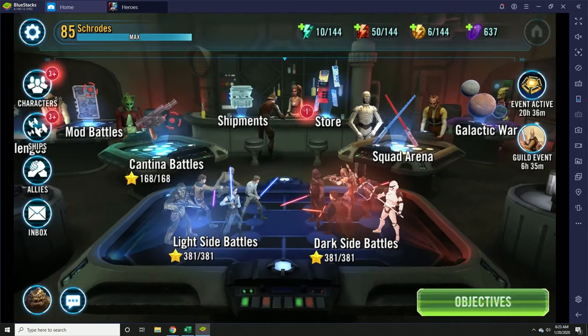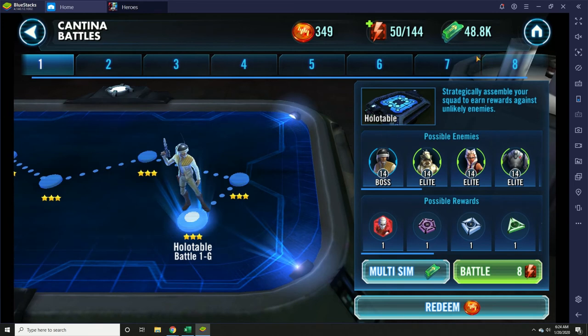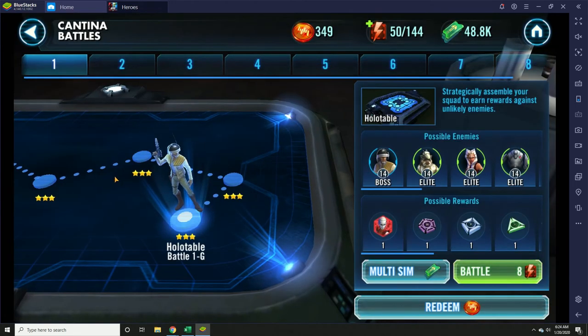Cantina Battles will unlock at level eight. They're similar to the light and dark side battles because you'll use Cantina energy to attempt battles. They're set up in the same way — each battle will have three stages, and you've got to get through all three stages in order to complete the battle. If you lose a character, then you won't get three stars. You can bring in a friend, and it's very nice to have those friends. Their characters a lot of times solo the mission, so you just need characters that can get through it. The big difference here is Cantina Battles — you can use light and dark side characters and mix and match. You don't need to just use one side.